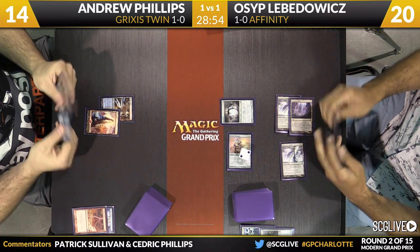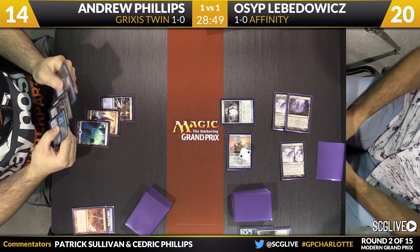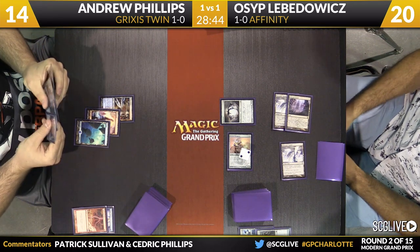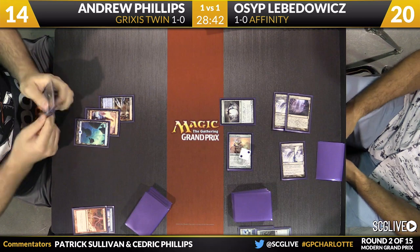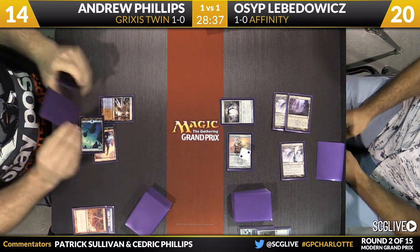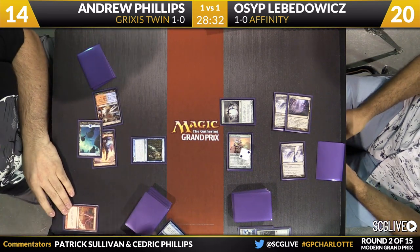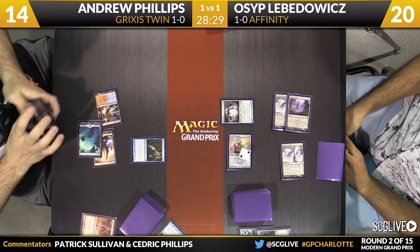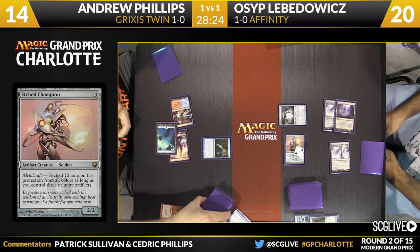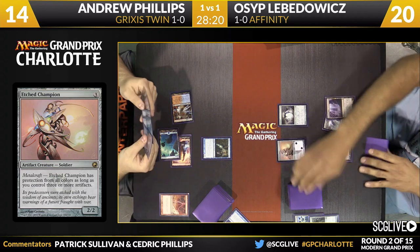He's not immediately concerned about the combo. Andrew needs a removal spell for Spellskite to be able to execute it. Now might be a very good time to be playing Etched Champion — Osip has made a split: two Etched Champions and two Master of Etherium in his main deck, plus the third Etched Champion in the sideboard. Etched Champion is just a little low in the speed matchups, not doing very much there. Master of Etherium really shines in those, so splitting the difference makes sense and post-board you can be more focused on one or the other.